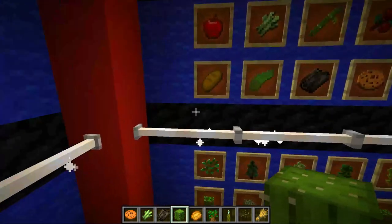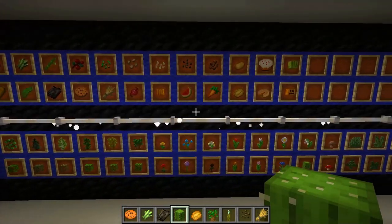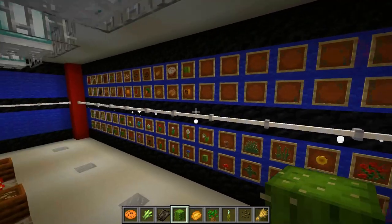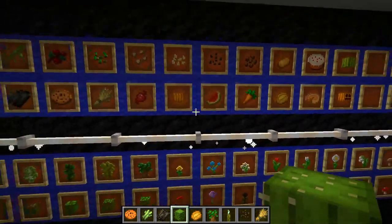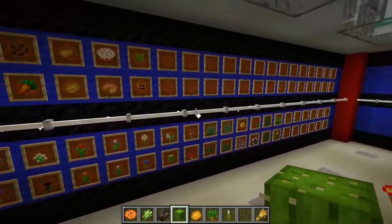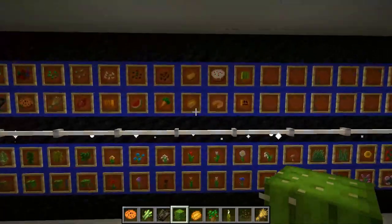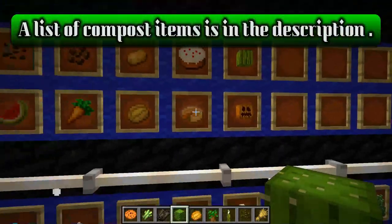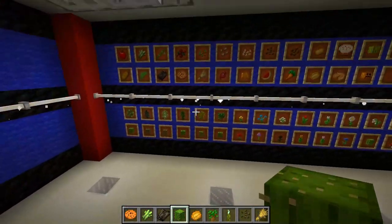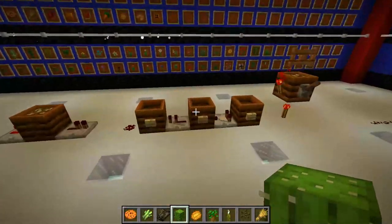Now if you're wondering what you can actually put in this thing, it's a pretty big list. Pretty much if it can grow in the overworld or if it's leftover food of some sort — unless it's meat, you cannot put meat in this thing. But anything else can pretty much go in here if it's grown naturally in the overworld. You can put baked potatoes and things like that. Leaves, saplings, flowers — it's all going in.